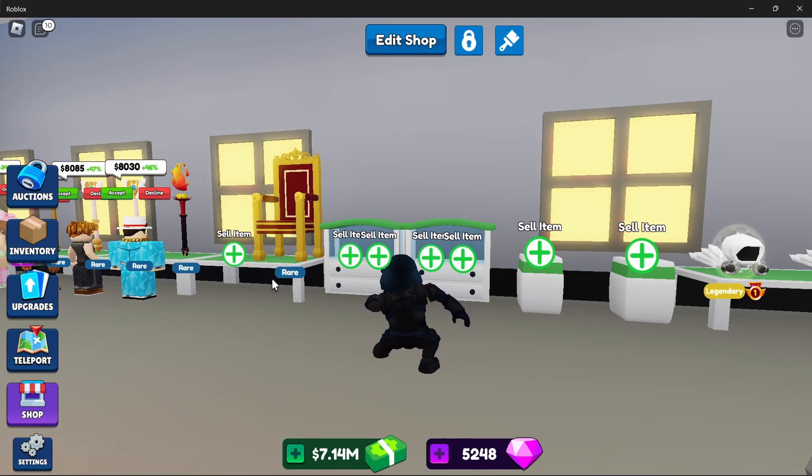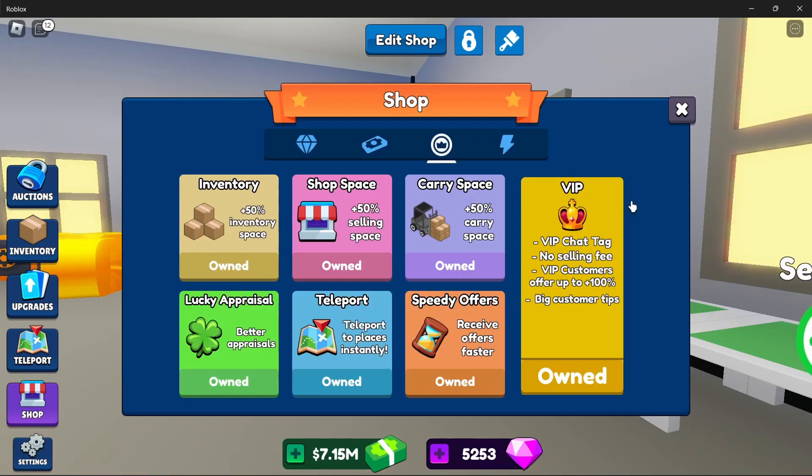Now you accept anything 31% and above, whether it's from an NPC or from another player, so you don't lose profit. That's another way you can do it.